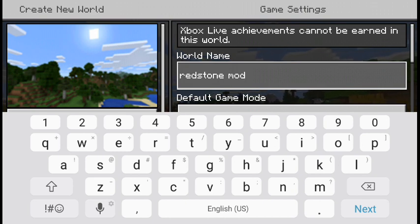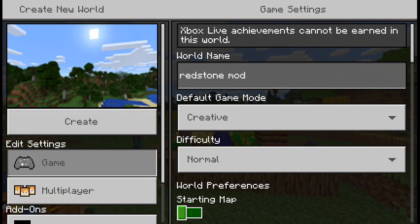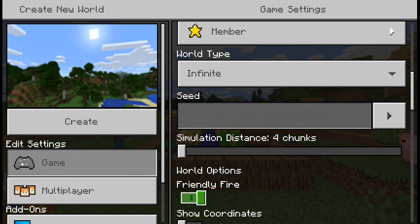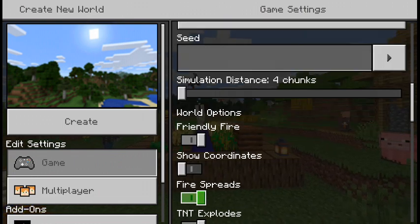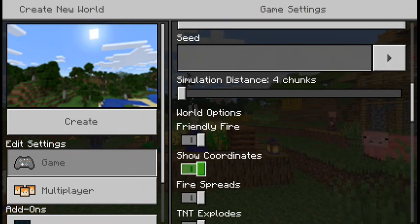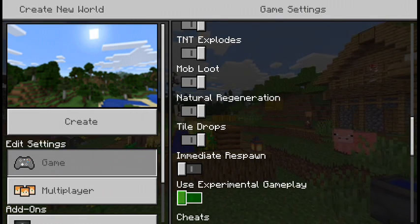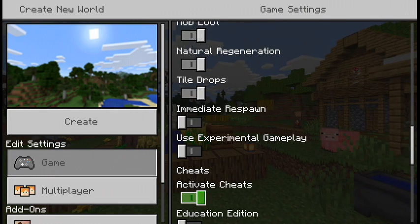You may be thinking, what type of redstone mod? Well, the reason why I'm making a new world is because if I use this world it's gonna get destroyed. Show coordinates — and I don't want immediate respawn.